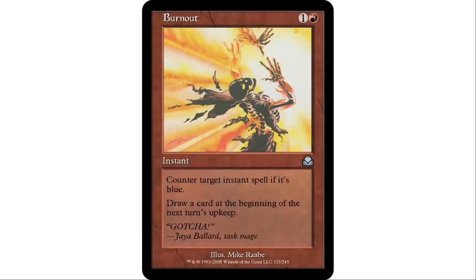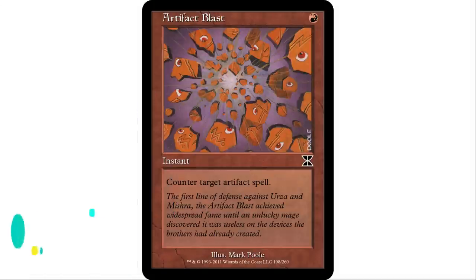Starting our red counter spells is Burnout — one and a red instant. Counter target instant spell if it's blue, and you draw a card at the beginning of the next turn's upkeep. Very similar to Guttural Response, but what makes it a personal favorite of mine is that it's a cantrip — it's never a dead card. Even if the target isn't blue, it's still a legal target, so you still get to draw the card.